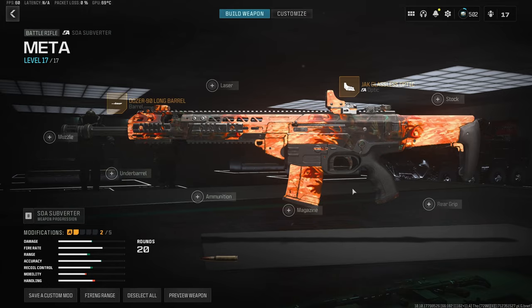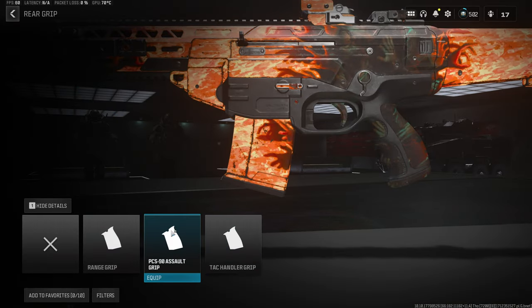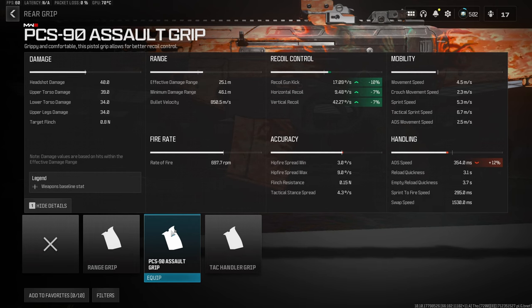We want to throw on something that's going to increase our recoil control, so we want to throw on the PCS-90 Assault Grip, which is going to do exactly that. It gives a 10% decrease to the recoil gun kick, as well as 7% to both the horizontal and vertical recoil — making this build very easy to use.